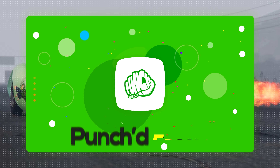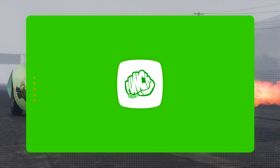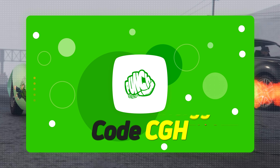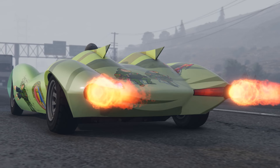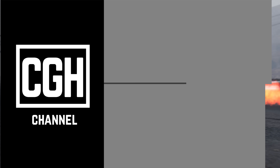This video is sponsored by Punched Energy. Punched Energy sells caffeinated gummies using premium green coffee bean caffeine with no synthetics — all natural organic ingredients with real fruit juice flavoring and vitamin C. They're low calorie, low carb, and the fastest energy boost on the market. Use code CGH for 15% off at checkout. Thank you all for watching, and for everything gaming, you know where to find it right here at CGH.